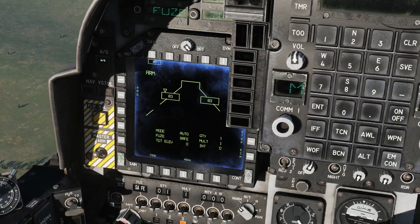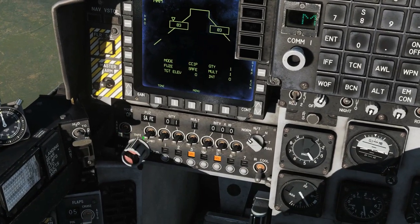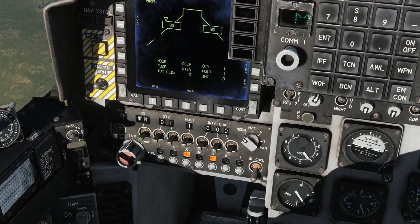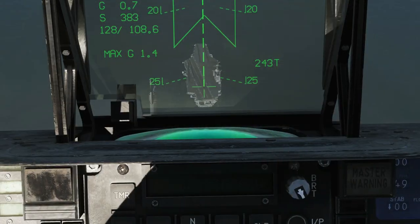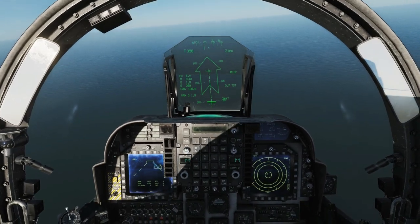Stores page — CCIP, nose-tail, delay one. There are two different delays but I'm just going to use delay one. And pop — that's one times delayed bomb.